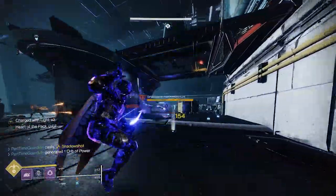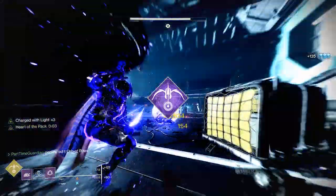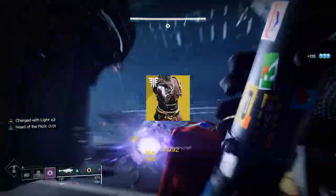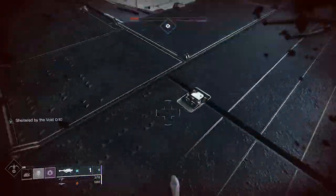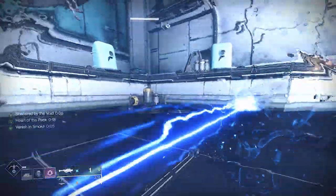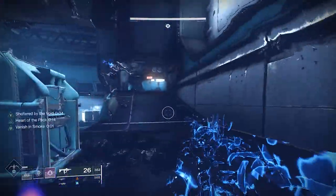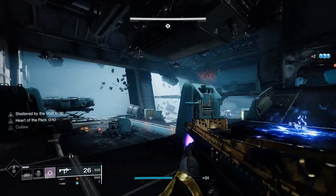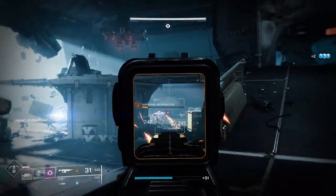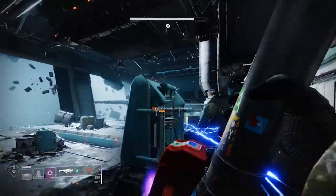My main focus on this build is stealth and survivability. To achieve that, I use Bottom Tree Night Stalker along with Six Coyote. With this you get two dodges, and with Bottom Tree, a dodge near an enemy with Gambler's Dodge lets you get your melee back quickly, which is your smoke bomb attack. When you use your smoke bomb attack, you go invisible and you get Heart of the Pack, which improves weapon handling as well as increasing mobility, recovery, and resilience. This buff can stack three times and can increase your abilities across the board.